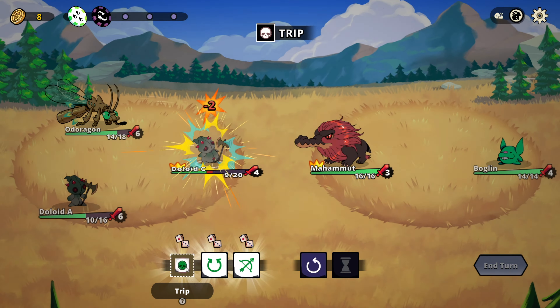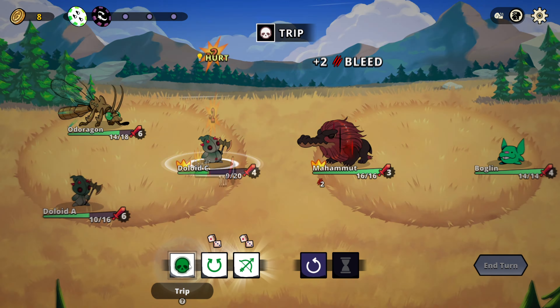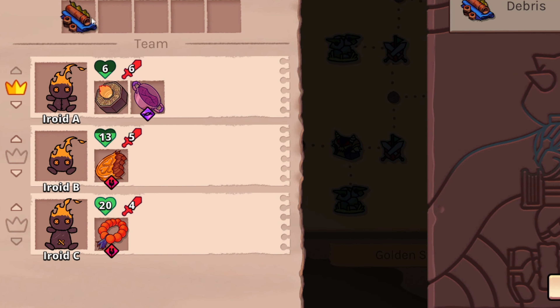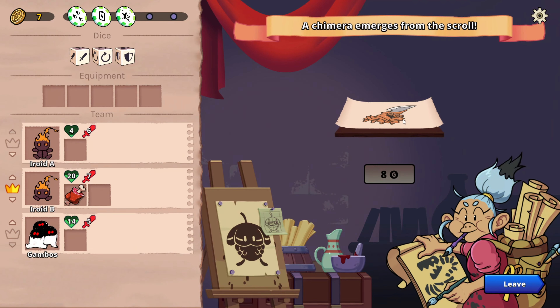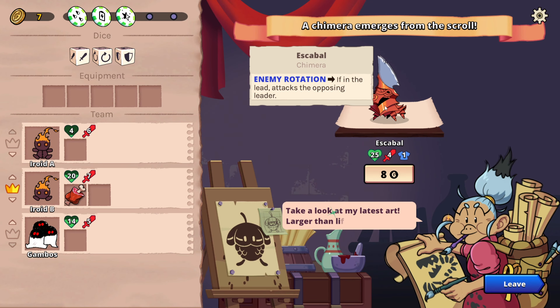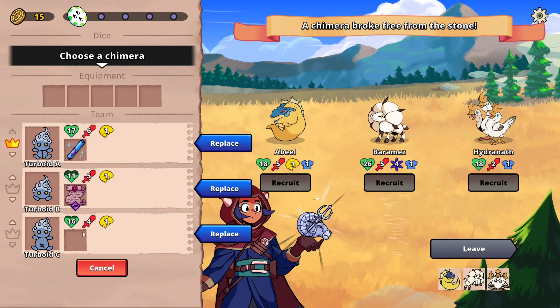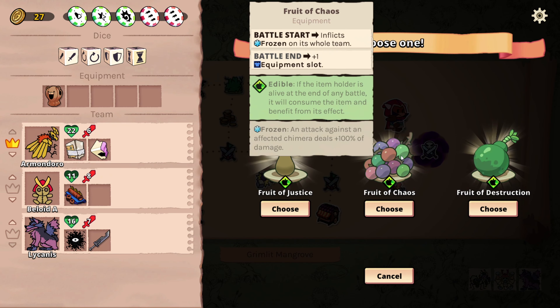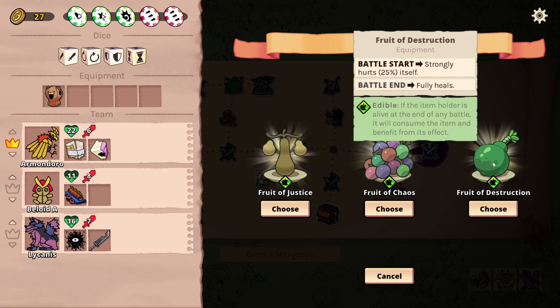Even though the roster of Chimeras allows for a decent amount of combos, the limitation of just traveling with three can be a slight downer. Every time we encounter a shrine or a scrollmaster, we get to take in a new Chimera to switch up our team. However, this means we have to throw out one of the already owned Chimeras, so there is no benching option — which is by far not the worst flaw of the game, and I will show you the real blunder of Dicefolk in a minute.